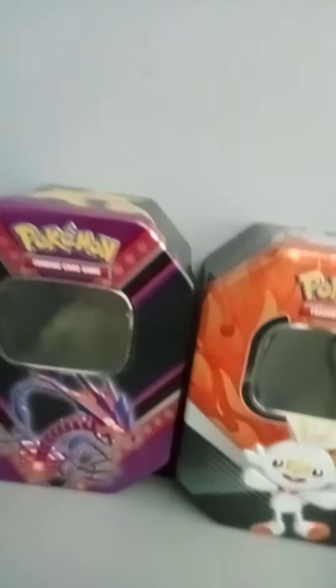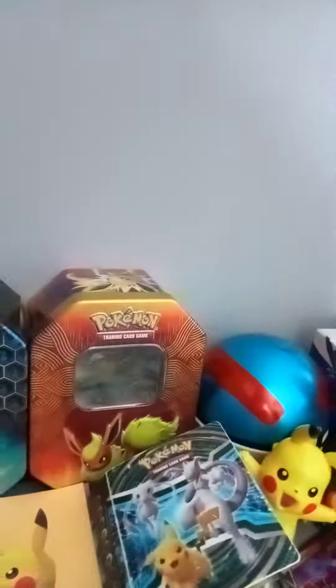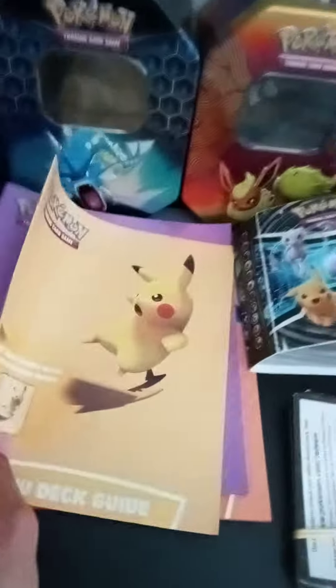Then I've got Lunala, Eternatus I think, Scorbunny, Gyarados, and Flapple. I got the rule book things, the decks, and the game board from the Battle Academy. And then I've got tons of energy — there are loads of different energies in there, fire and others.